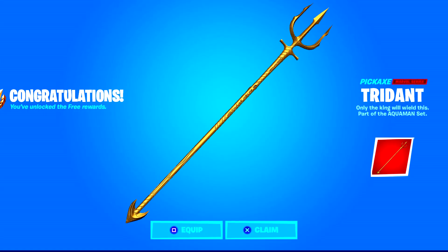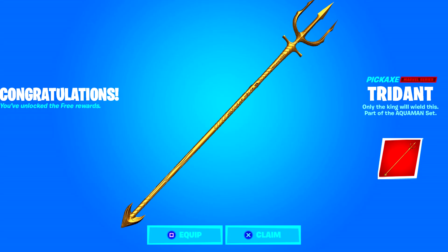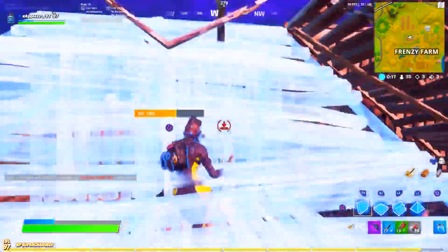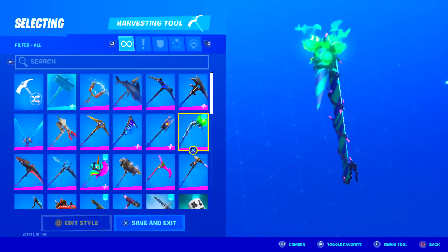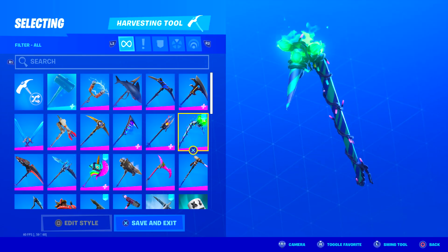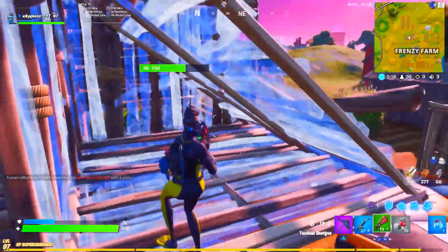The Trident's description is 'Only the king will wield this.' It's one of the coolest pickaxes we're gonna be seeing in the game. We've had a lot of cool pickaxes in the past — the Minty Axe was pretty sick and pretty rare too, so if you guys didn't pick one up, you're missing out. But the Trident is going to be right up there with the best of them.